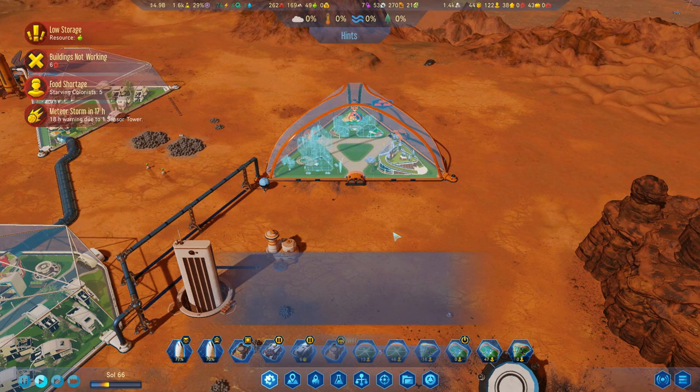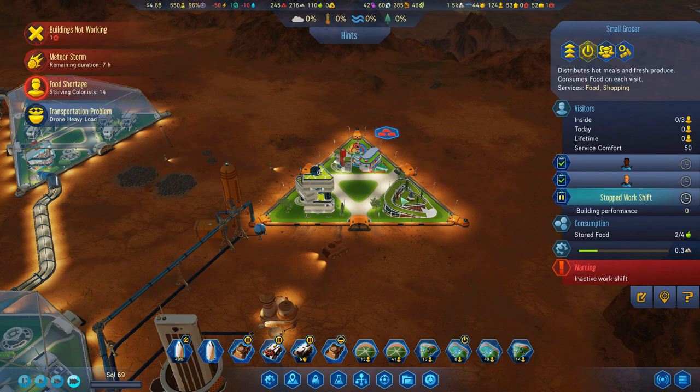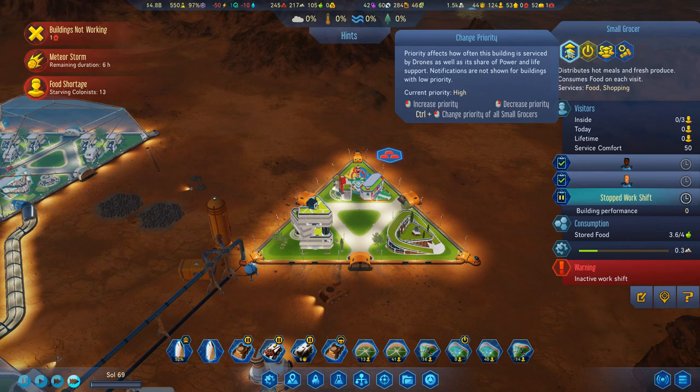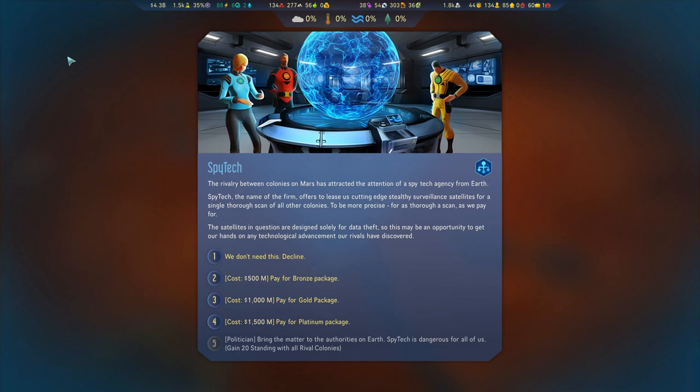Oh good, another meteor storm — that's not going to turn into an absolute 100% disaster, no way. I gotta say, the AI of these drones does leave a little bit to be desired. We have literally starving children in this microdome, we have plenty of food, and they're just now getting around to delivering some, despite the fact that this small grocer has been at the highest of priorities. Sometimes I just don't think I really understand these drones' pathing and their priority system.